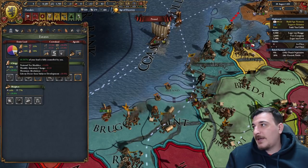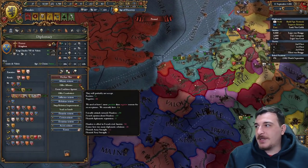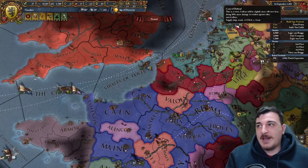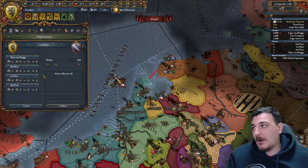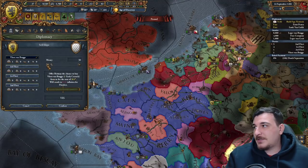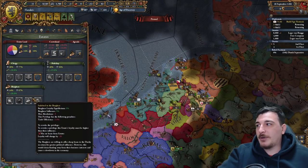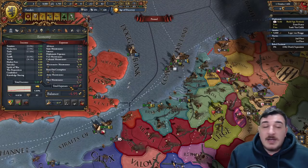To fix my economy, I'm going to try to get an alliance with France and cancel the Austrian one. I'll also sell my heavy ships to fix the economy a little — got 30 ducats for them. I'll use that money to pay off older 20-ducat loans and then take new 1% burger loans. It also pains me to disband the free company, but I'm over my force limit.